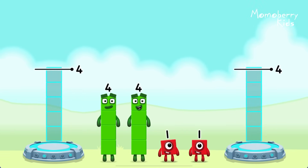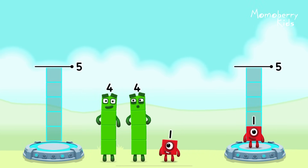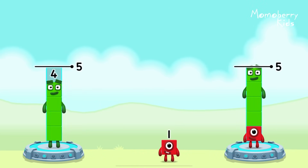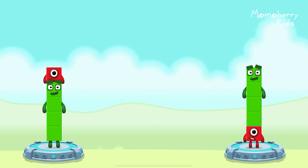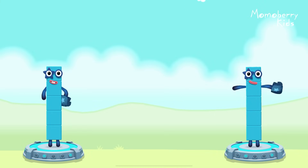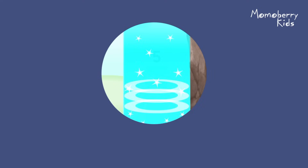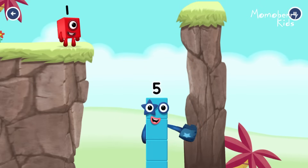Share the number blocks evenly to make two groups of 5: 1, 4, 4, 1. You cracked it! 4 plus 1 equals 5! 1 plus 4 equals 5! 5 equals 5! Yes! You got it!